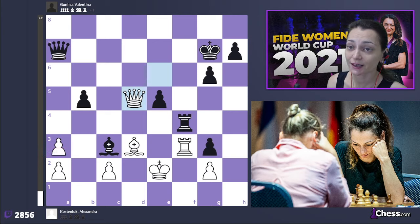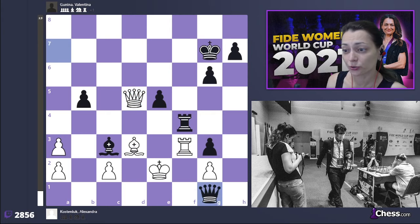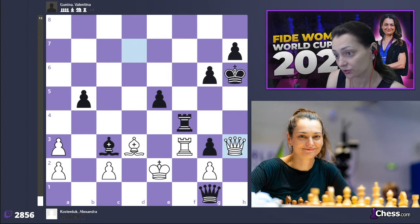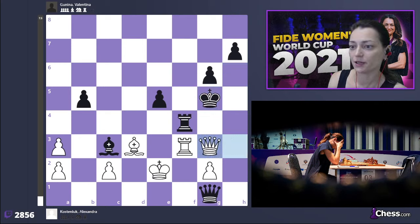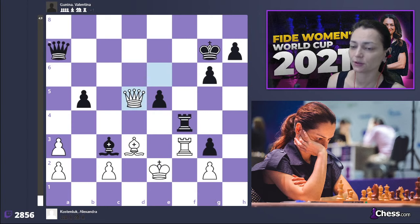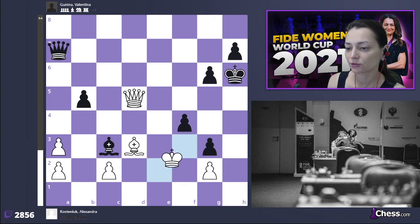It's a mystery to me why such a strong attacking player as Valentina did not see quite an easy line: queen g1 — a very direct line. We both saw it, but I think we both saw that after queen to g7, queen to h3, I'm doing fine. But that's not true because the king goes to g5 and after queen takes g3, rook g4 should have been noticed — and that's game over. Instead she went to h6.